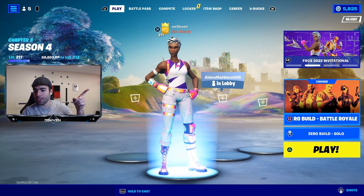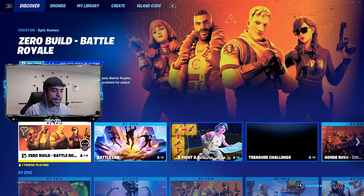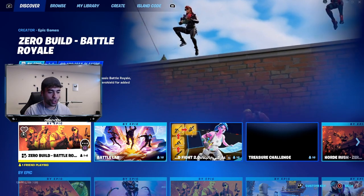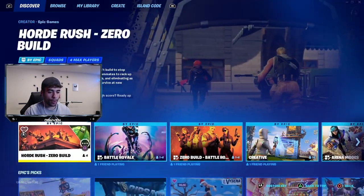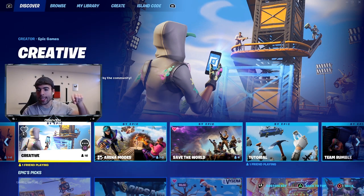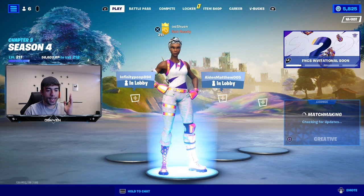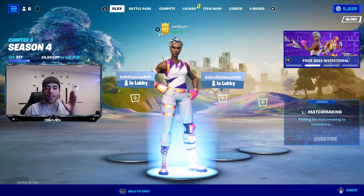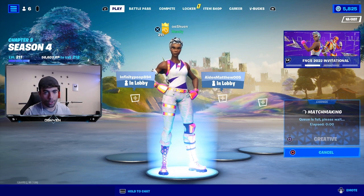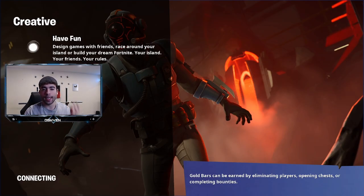First, as you can see, I have to head over to the play screen. Once I'm at the play screen all I got to do is go over to select game mode, then go into a creative match — select creative and load up into a match. This is currently working on any single platform: PlayStation, PC, Xbox, Nintendo, mobile — does not matter. If you have Fortnite creative you're good to go.